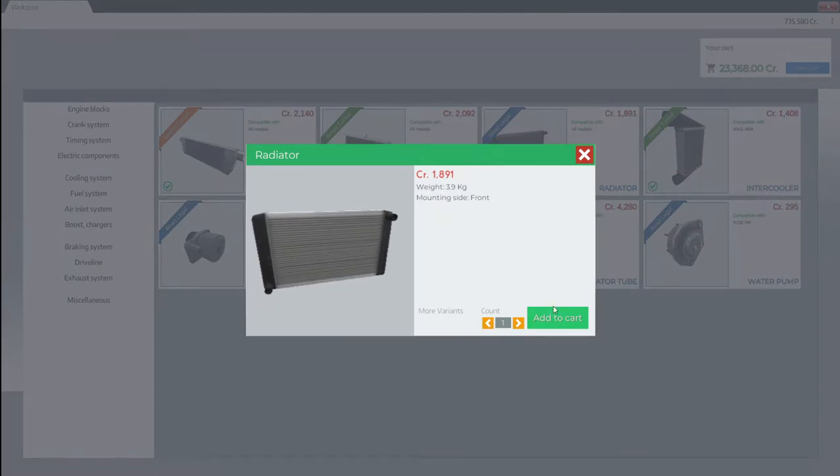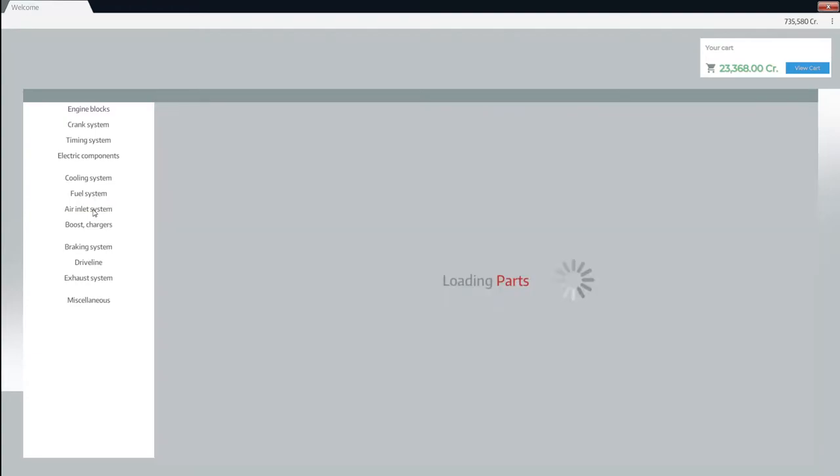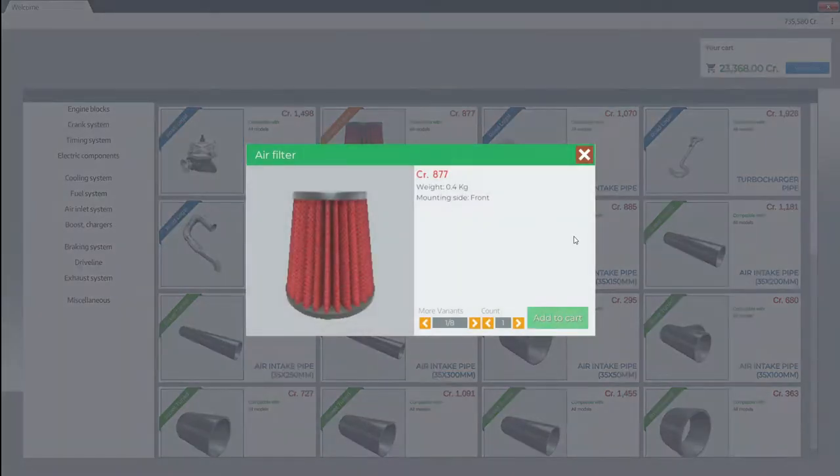This is a radiator. We don't have to spend money on the radiator. So fuel system, air inlet — we're gonna have to get some cone filters, we're gonna get two of them. I think we're just gonna go with the normal red color.